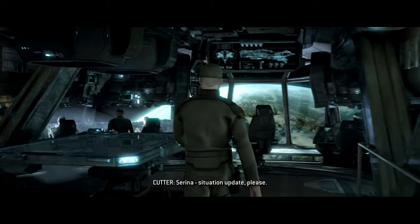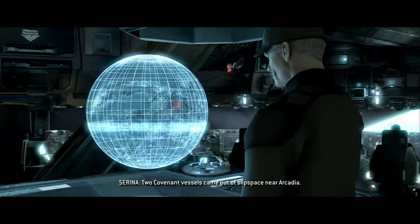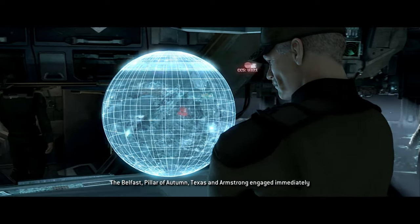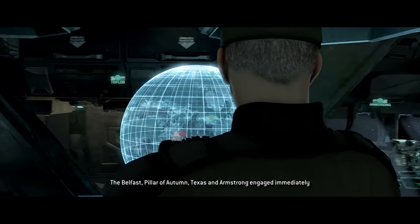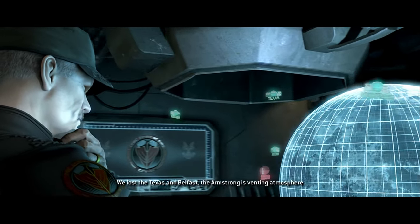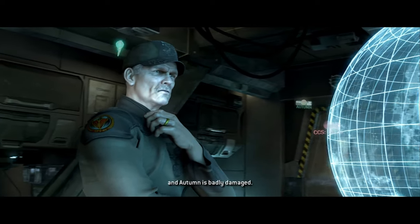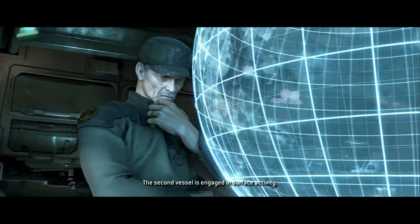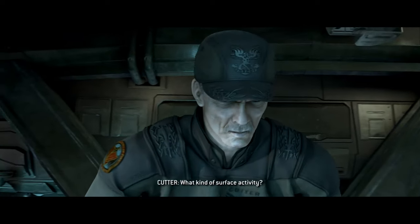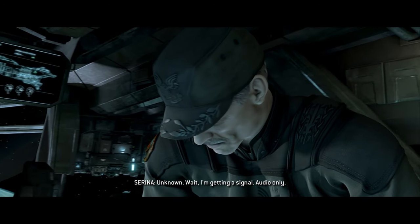Situation update, please. Two Covenant vessels came out of slipspace near Arcadia. The Belfast, Pillar of Autumn, Texas, and Armstrong engaged immediately and caught one with its shields down. We lost the Texas and Belfast. The Armstrong is venting atmosphere and Autumn is badly damaged. The second vessel is engaged in surface activity. Unknown what kind. Wait — I'm getting a signal.